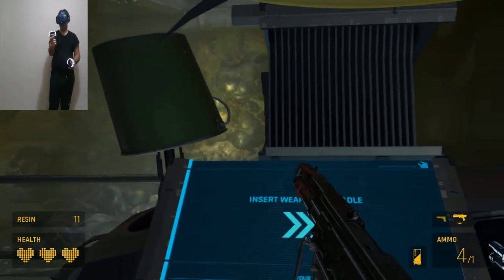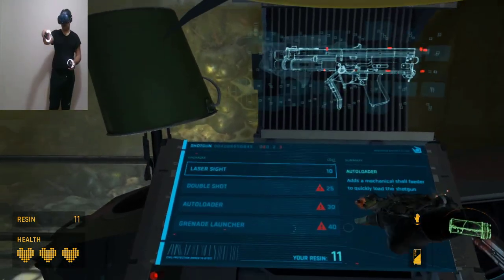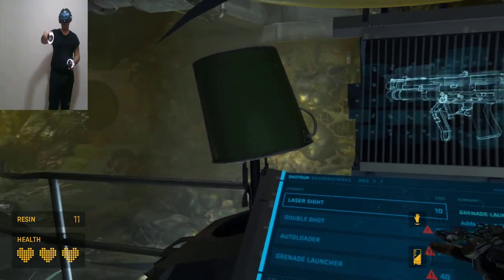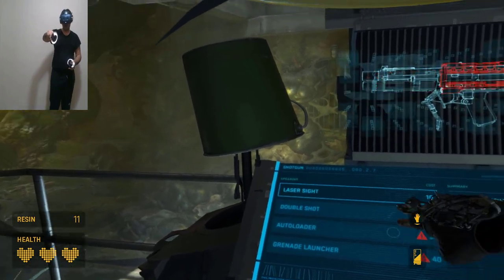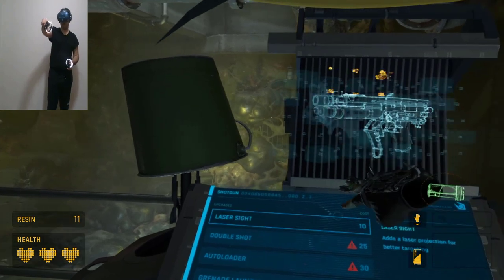Okay, insert it — this is our shotgun, we found it. Okay, laser sight. We have 11. Double shots, auto loader — auto loader would be awesome, but okay, laser sight — we're gonna work with it.